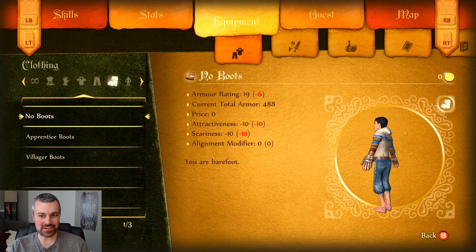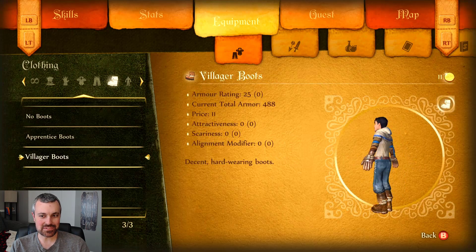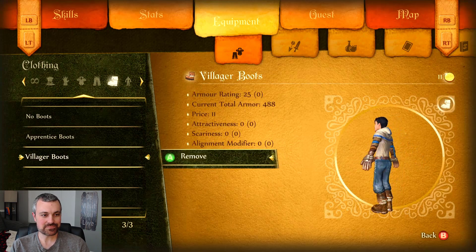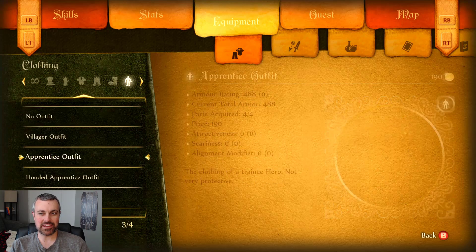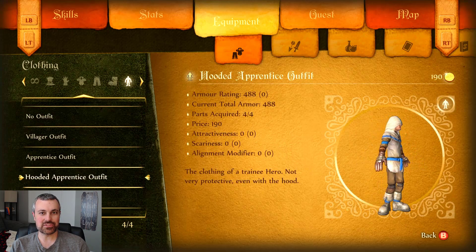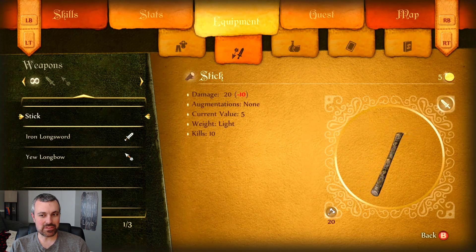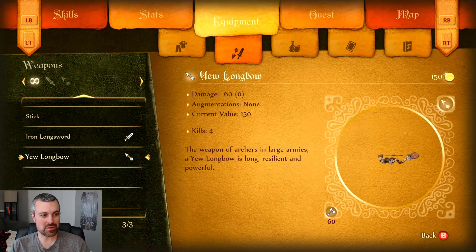Let's see boots too. No boots - this is a dirty world, we're going to need some boots. But with those jeans, we've got to wear those villager boots. And then you can do outfit by outfit, which is really nice - we'll start collecting more outfits as we go. Weapons - we could equip our stick, but obviously the long sword is much better, and we've just got our basic long bow.